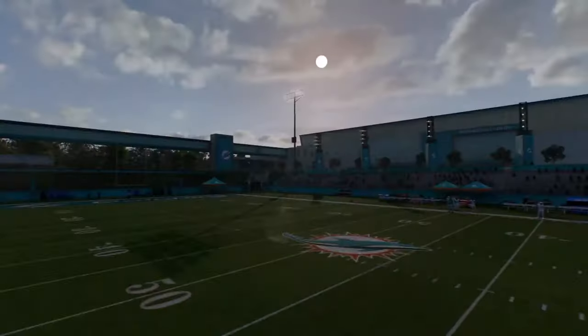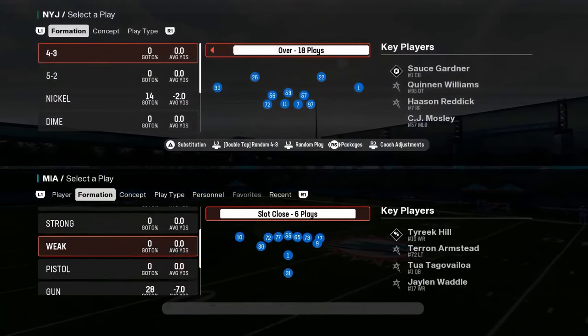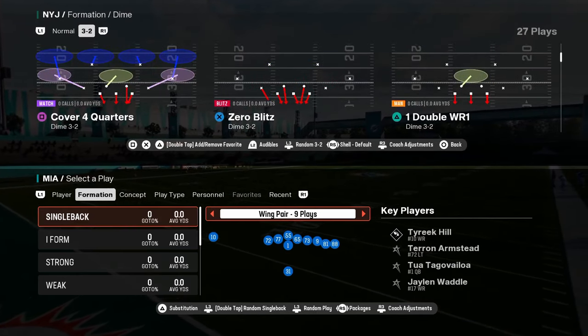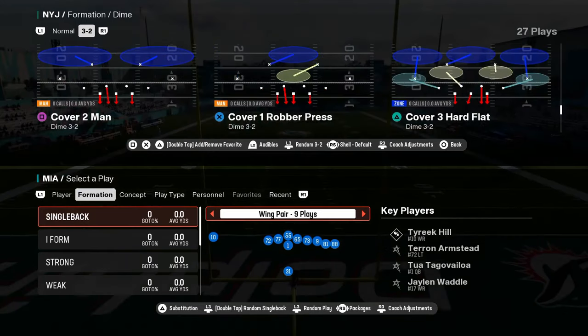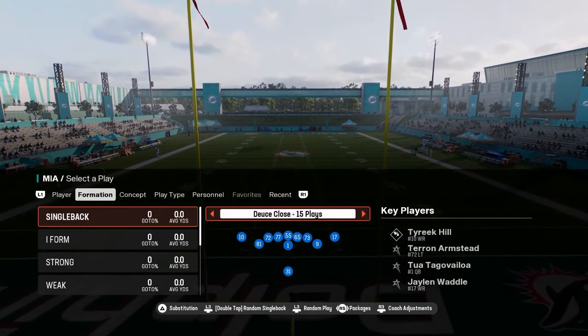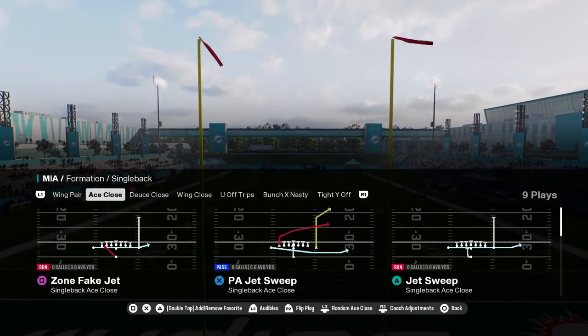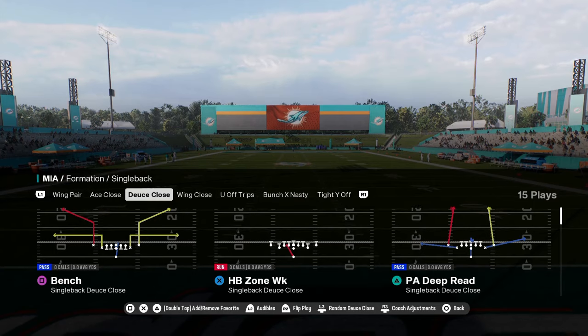That is the Bears playbook. Coming in at number three on our list is going to be the Miami Dolphins offensive playbook. The main reason we're using this as our number three playbook is because of a formation in their shotgun. You have wing pair stretch, you have ace close with a jet sweep and a zone one, and you have the deuce close with a stretch.